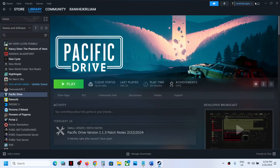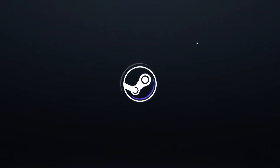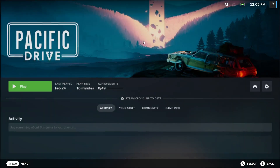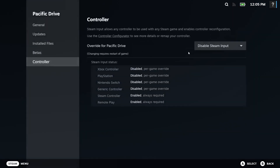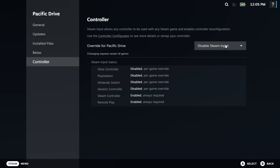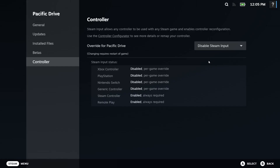The next step is to launch Steam in Big Picture mode. In the top right area of Steam, click on Big Picture mode, find your game, and launch it. If the controller still doesn't work, go to Settings → Properties → Controller and try disabling Steam input or switching to 'Use Default Settings' — check which one works for you.